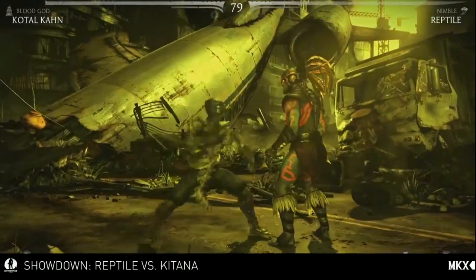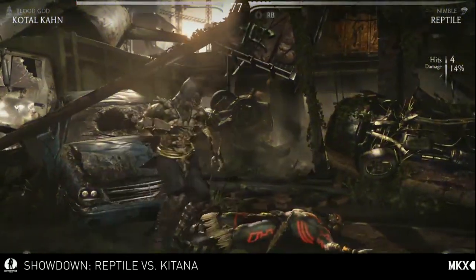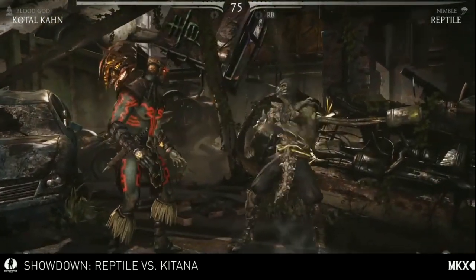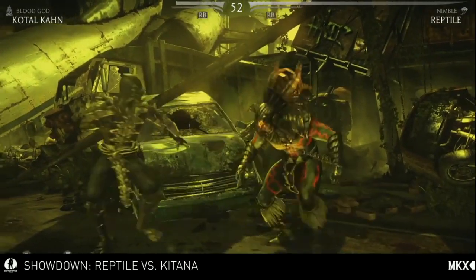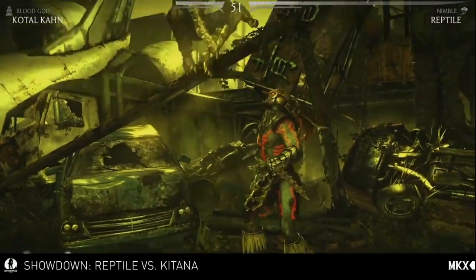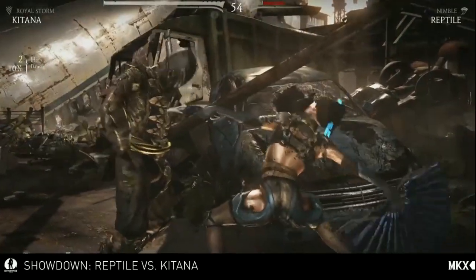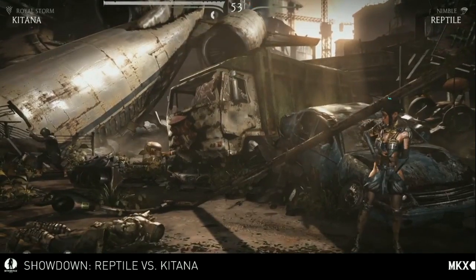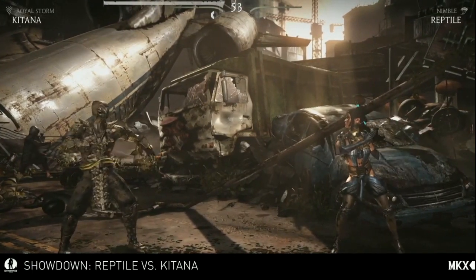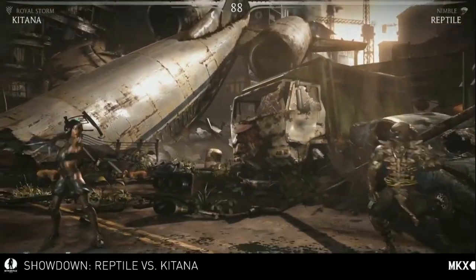Finally, Nimble gives Reptile a pretty big speed boost and he can also slow down the opponent. This is very similar to The Flash in Injustice, where you're most likely going to get a lot of unique combos while he's in this mode — kind of like an 'I'm a fast dude' mode — and stuff that would not work normally at all. They were trying to show that off during some of the matches. Reptile is pretty interesting because he's got a lot of overheads across all his variations, but a lot of it is similar stuff to Mortal Kombat 9.